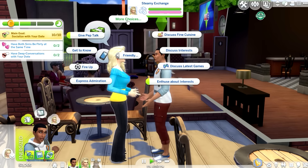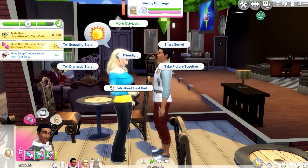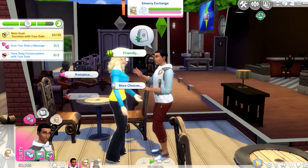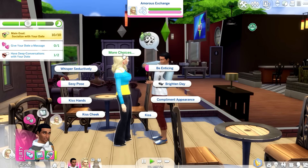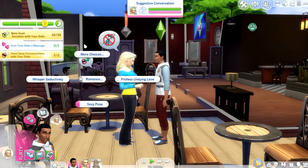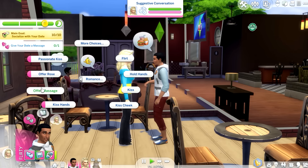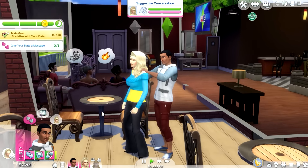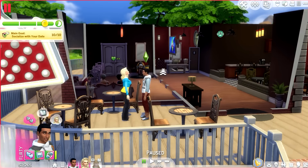Let's do a deep conversation. Oh — he's flirty, she's flirty! Yes, awesome! Deep conversation — we'll do it twice. More romance — passionate kiss. Offer a massage — nice! Is it done? Yes, that's it!